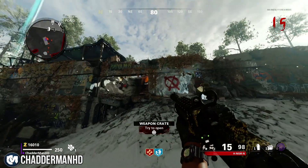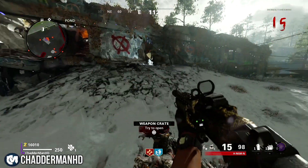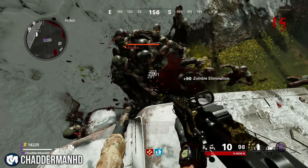Now the good thing about this is you can crouch and shoot all the zombies as well as knife them. Just keep this barrier closed as well — it's very important. Also, the good thing about this spot is you can pick up the drops as long as they are close to you.